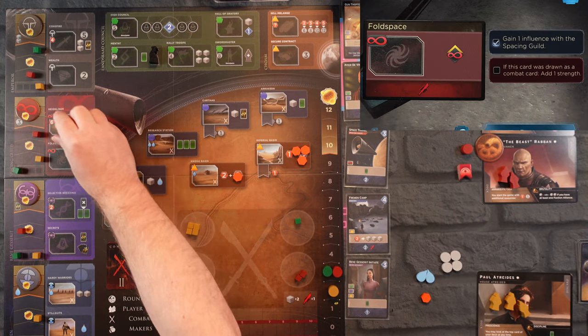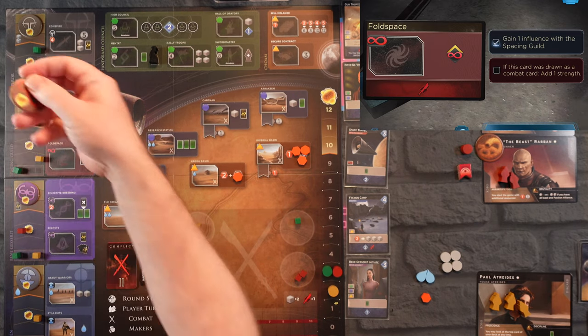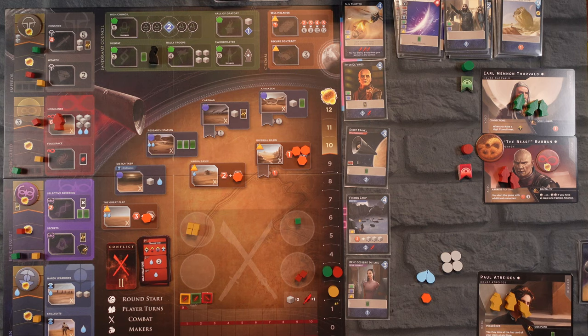He's going to gain influence with the Space Guild and this is a big deal because he's going to move up into the gold area and he receives a victory point. Remember somebody can take it from him, but until they do he is up to four victory points. That's all for that — it's our turn.